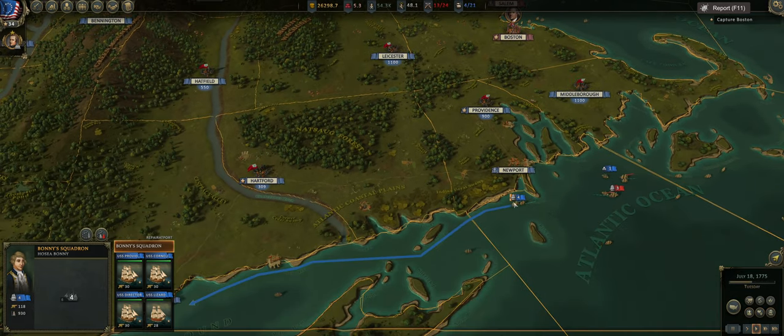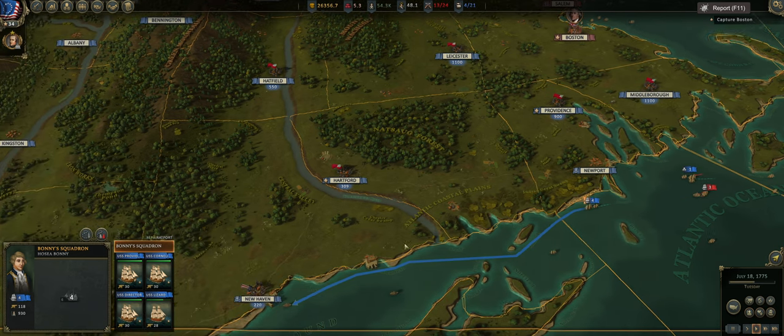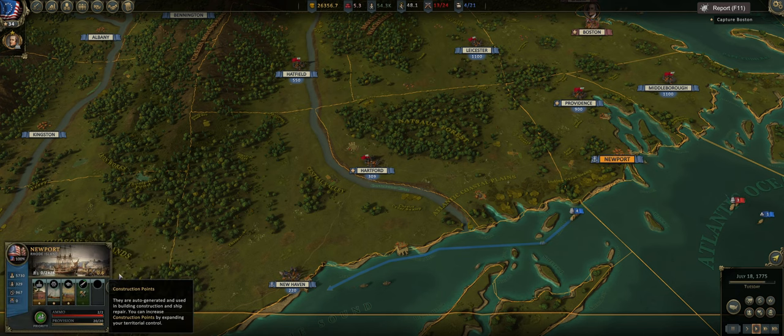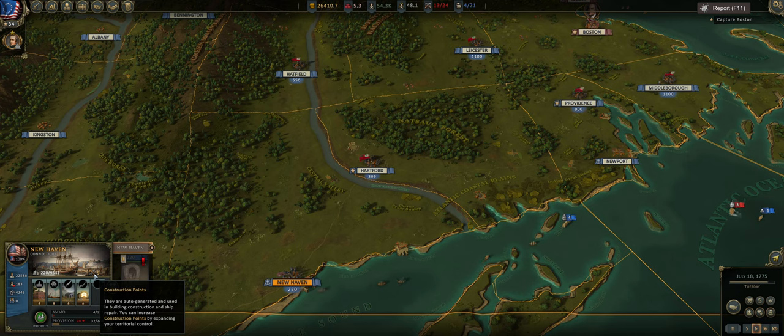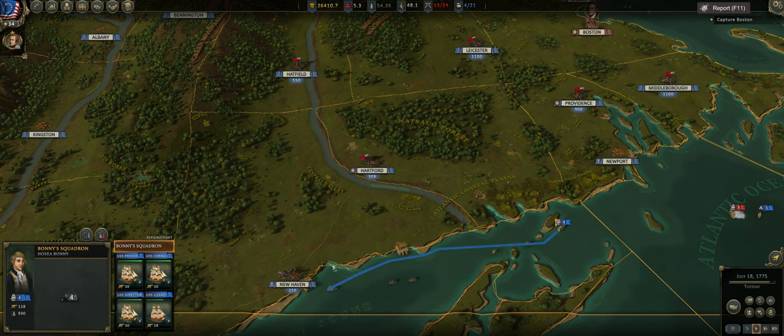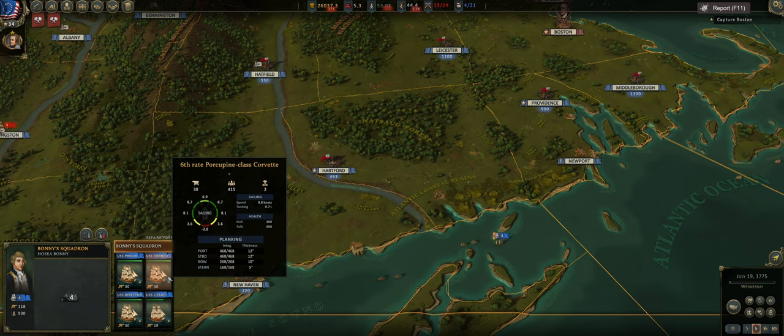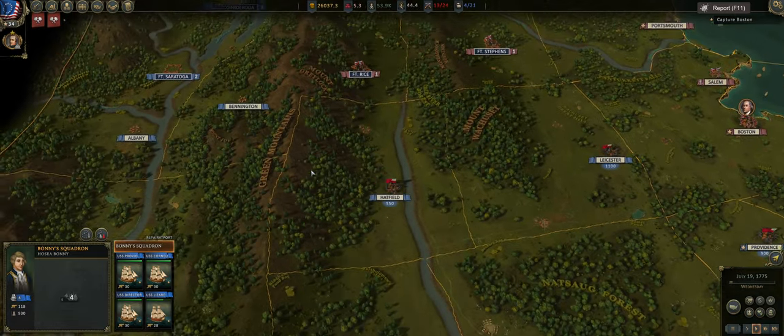One thing to note: I did figure out how to move my fleet from Newport to New Haven. You can't click anywhere around the bay — you have to click basically right at New Haven and then your fleet will move that way. Newport does not have great construction points, whereas New Haven has amazing construction points, so our fleet will repair a lot faster there.